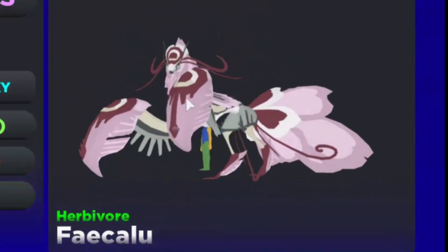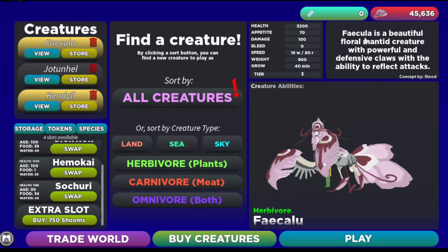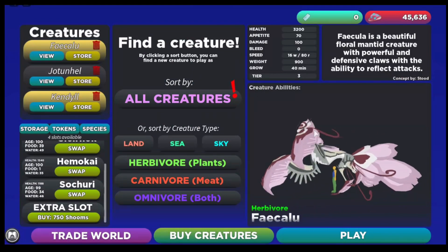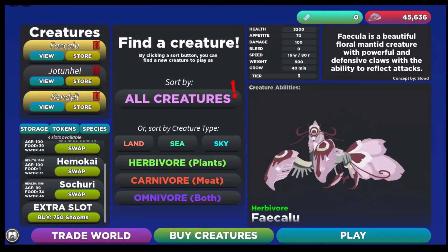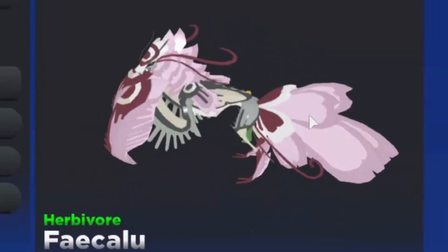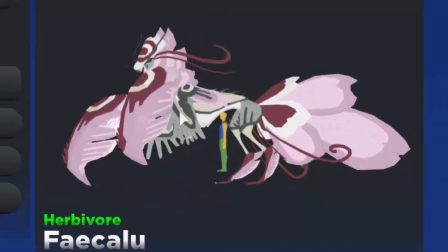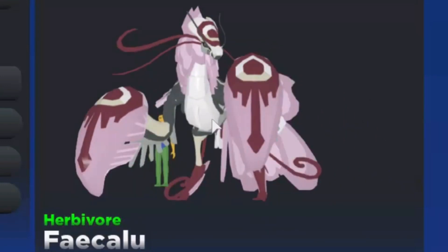Feikalu is a beautiful flora-mounted creature with powerful defensive claws and the ability to reflect attacks. It's a very pretty creature — it has a kind of butterfly tail and some lobster claws. Let's play as this creature.